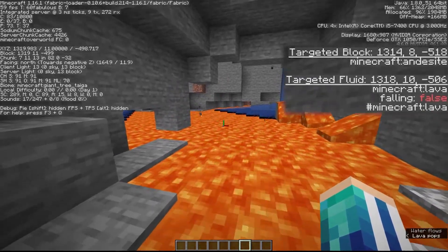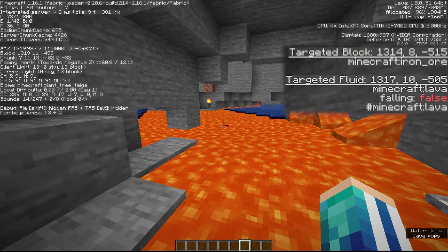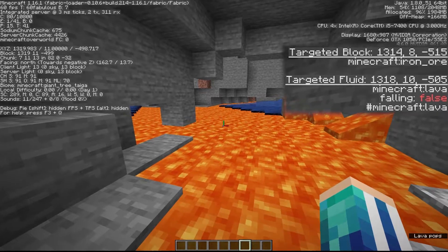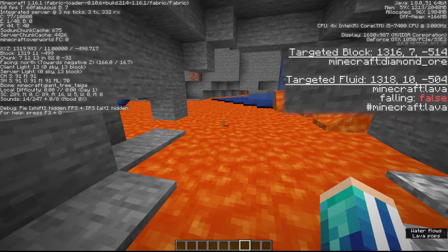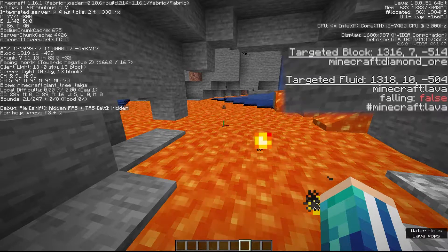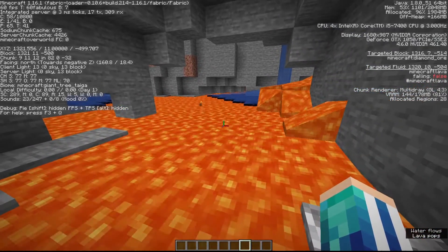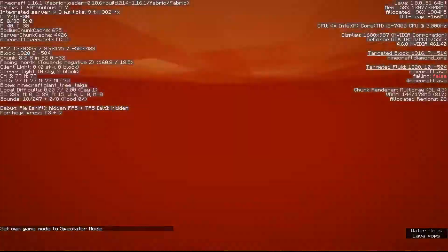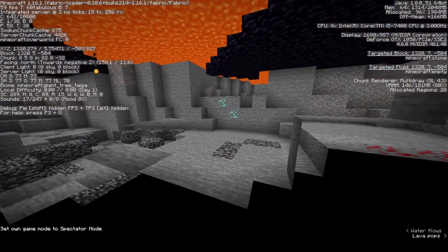With Target Block, you can look through lava and see blocks that are on the other side. Here you can see I'm looking at an iron ore, so I know there is iron ore in the lava. If I go here, there is diamond ore in the lava — I wouldn't find those diamonds if it wasn't for Target Block. I always look through lava with this feature to find diamonds, and a lot of times I actually do. Let me just show you — there are actually diamonds here. You wouldn't find them without this feature.